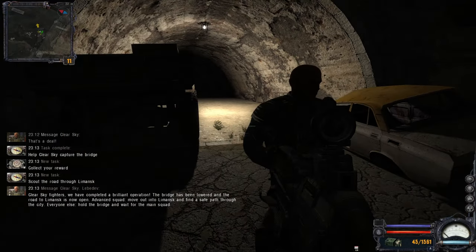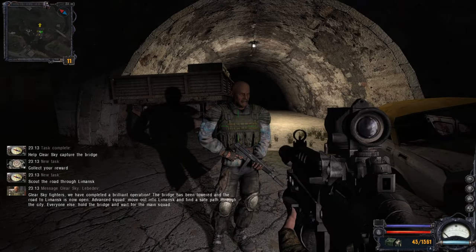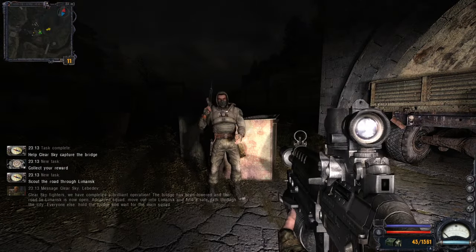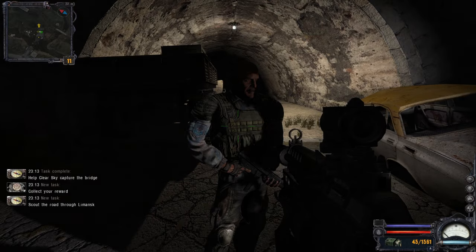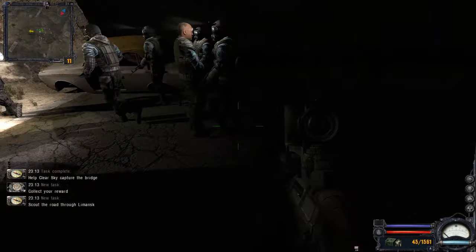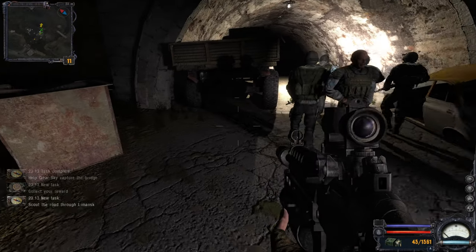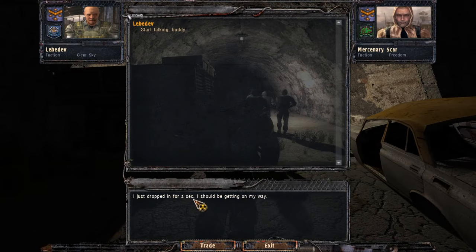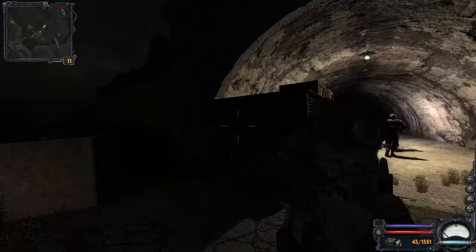Clear Sky fighters, we have completed a brilliant operation! The bridge has been lowered and the road to Lemansk is now open. Advanced squad, move out into Lemansk and find a safe path to the city. Everyone else, hold the bridge and wait for the main squad. Glad to see you — stay in touch, we may need your help soon.